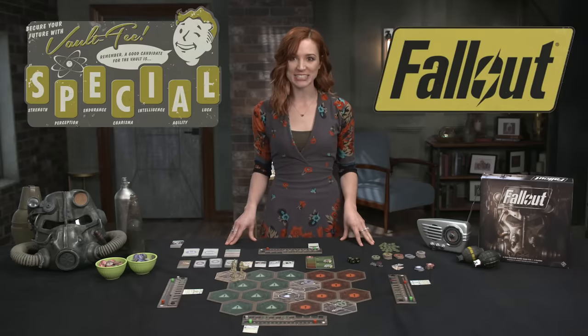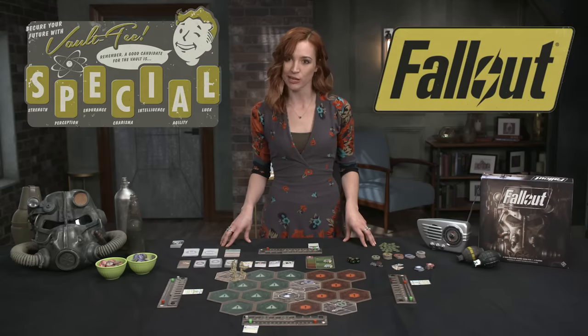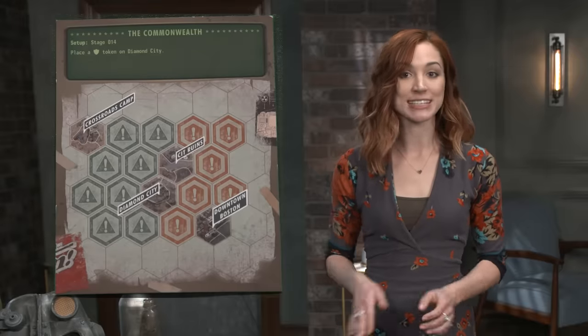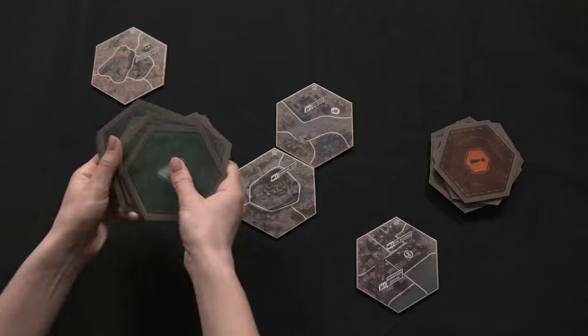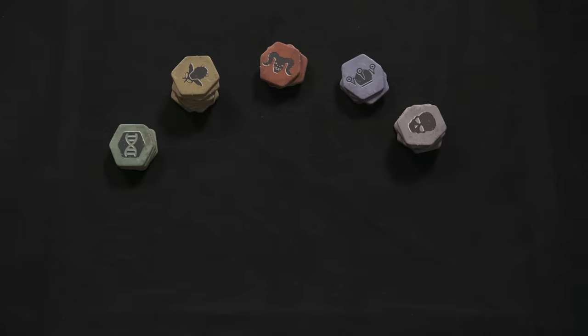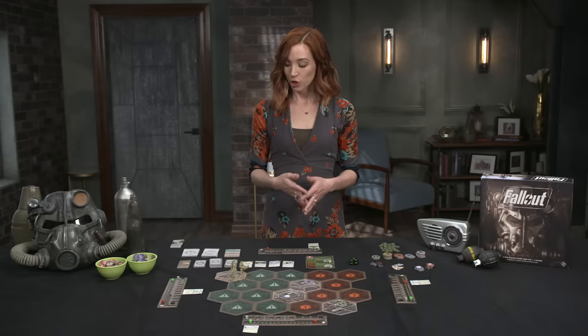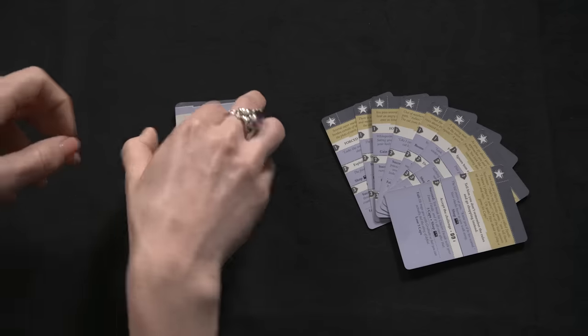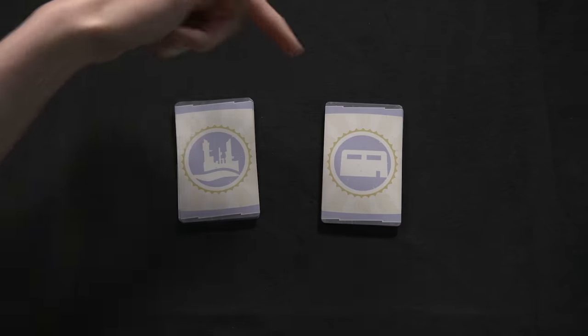This War for the Wasteland pits one to four players against mutants, raiders, and radiation. Setup begins by choosing a scenario for the game. The back of the scenario sheet includes a diagram for creating the game map. Separately shuffle the colored map tiles and deal them around the starting face-up tiles. Next, create the supply pool, ensuring the enemy tokens and special tokens are randomized face-down. Create the encounter decks by selecting the encounter cards with stars in their top left and shuffle those into two separate piles based on their location symbol: wasteland or encampment.